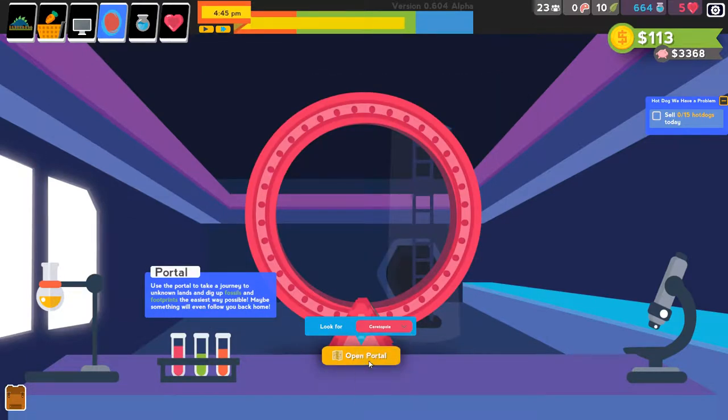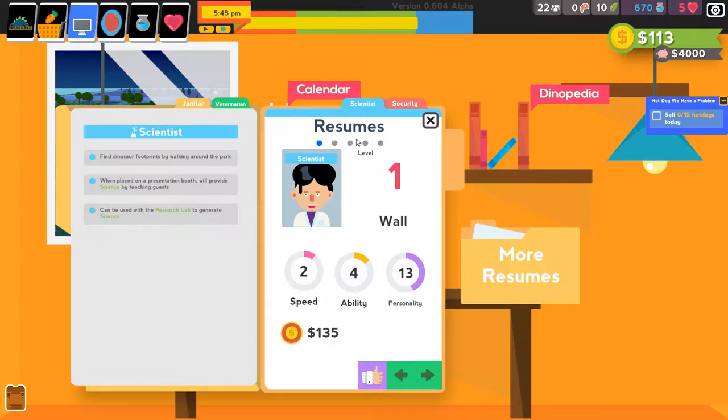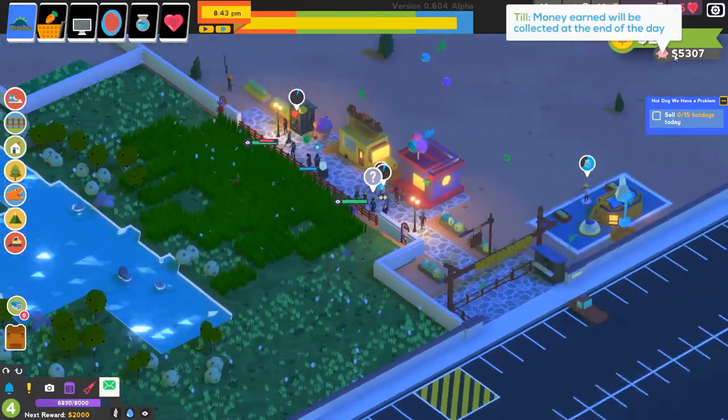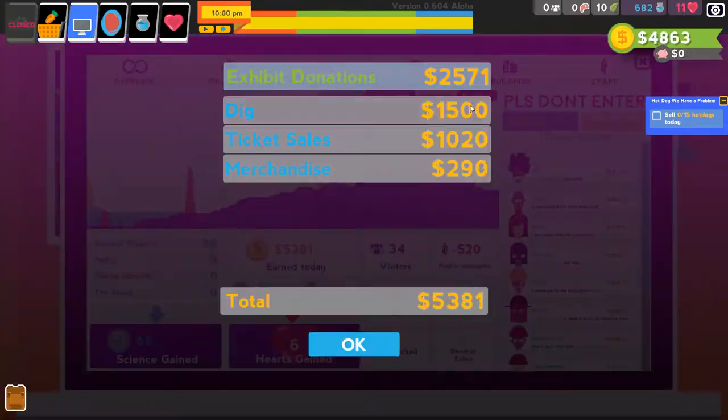Let's look for Ceratopsia this time. We're gonna fire the scientists again. And tomorrow we are getting $5,000 which is a very very insane amount of money at this point. That's from digging plus $1,500 from ticket sales — an insane amount because we set it up to 30.